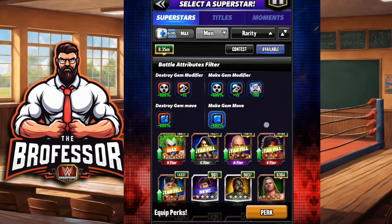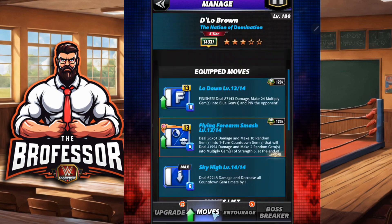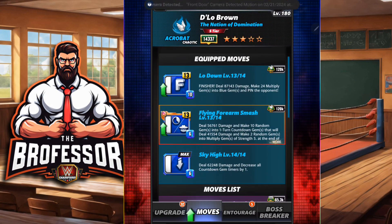The next person in the chaotic category who will be good is D'Lo Brown — same sort of idea, multiply gems working together with countdown gems.